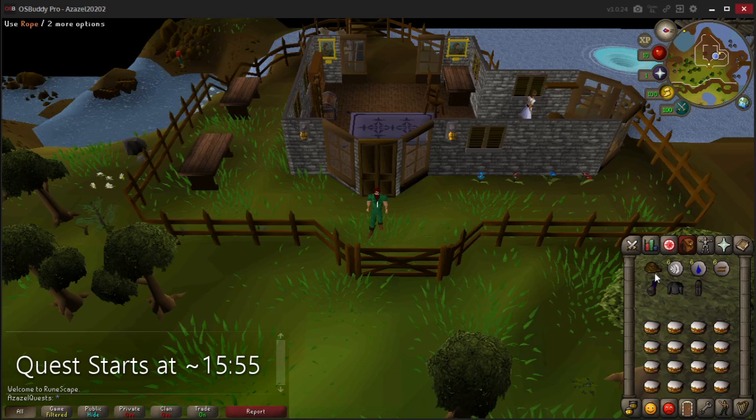For this quest you are going to need a piece of rope, six air runes, six water runes, and six earth runes, and you'll also want some food - preferably the best you can get. I will be using cake and I'll show you how to get it; it's the easiest food to get on a really low level Ironman straight off Tutorial Island.